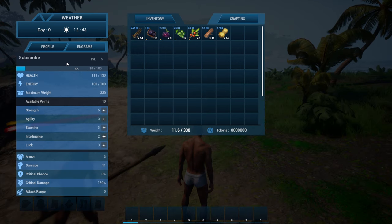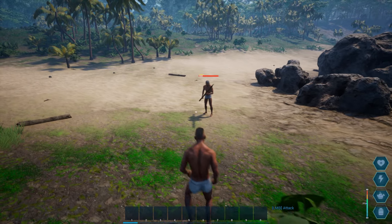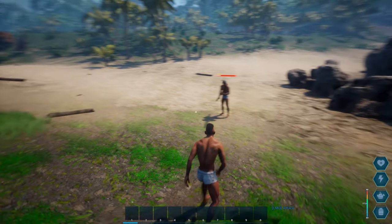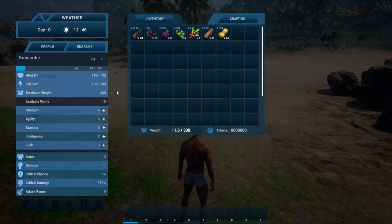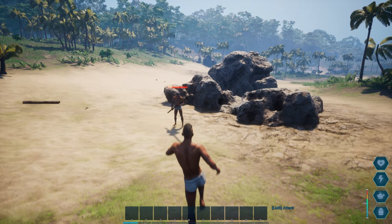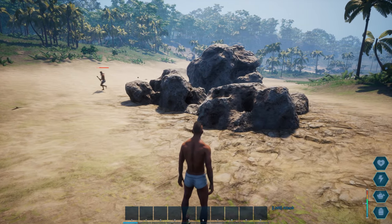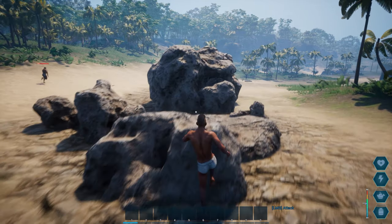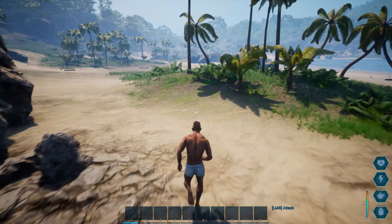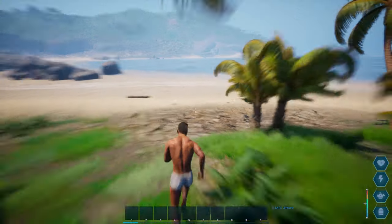Oh my god, someone's behind me — is he friendly? I don't know if there's proximity chat in this game, but at least I found another player; I thought this would be completely dead. I'm happy to see another player here, but now I have to worry about whether he'll try to kill me, which I don't want to deal with right now.